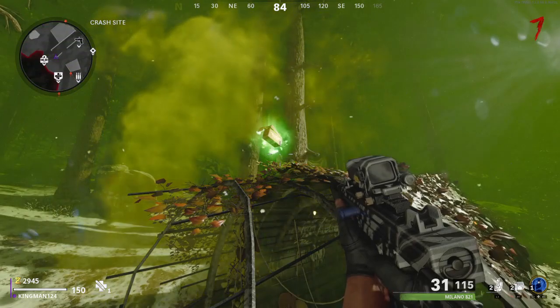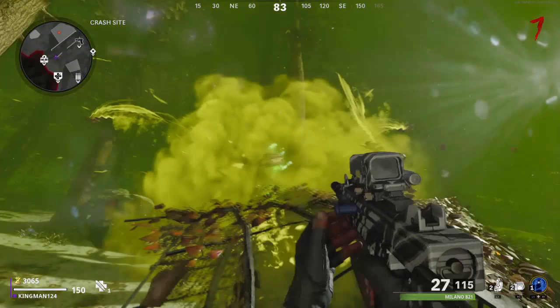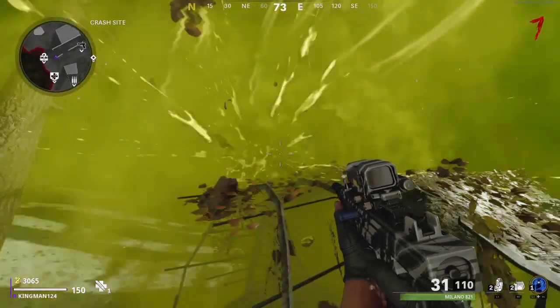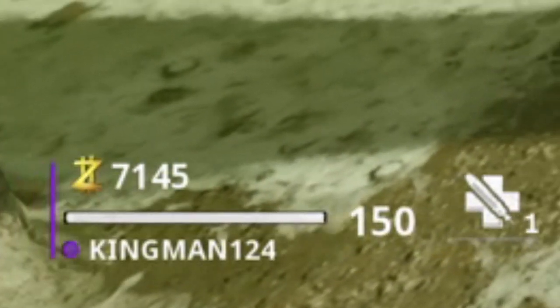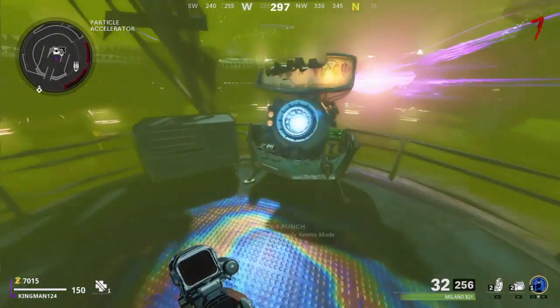It's a pretty easy way to gain money on low rounds. If you are new, hit that like button and subscribe to the channel. You gain points from just shooting a dog and letting it de-spawn, so once you've got enough points make your way to wherever you want to go and pack-a-punch a gun or do whatever.